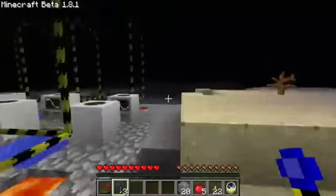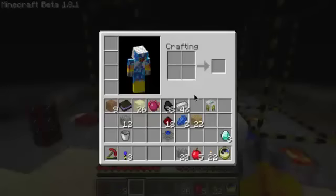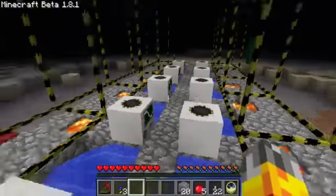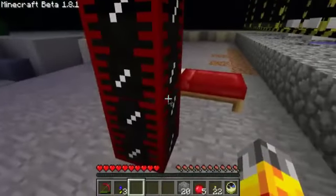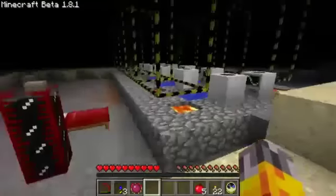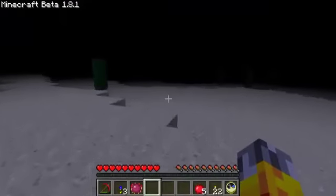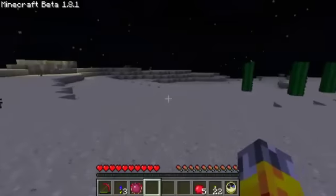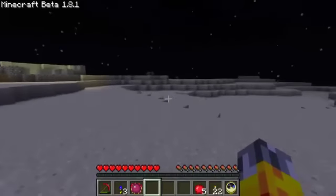I probably don't have enough iron to make 10 combustion engines. How am I going to do this? They're going to need 10 pistons — 10 times 4 is 40 cobblestone, so no, we don't have enough. 30 wood — no. So we might have to take a quick journey home. We'll just leave that the way it is and journey across the desert. We'll turn the graphics up to normal and head back home. See you in a bit.